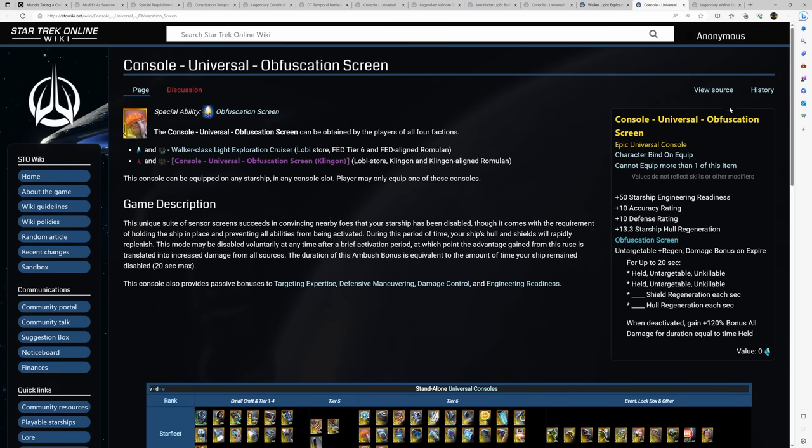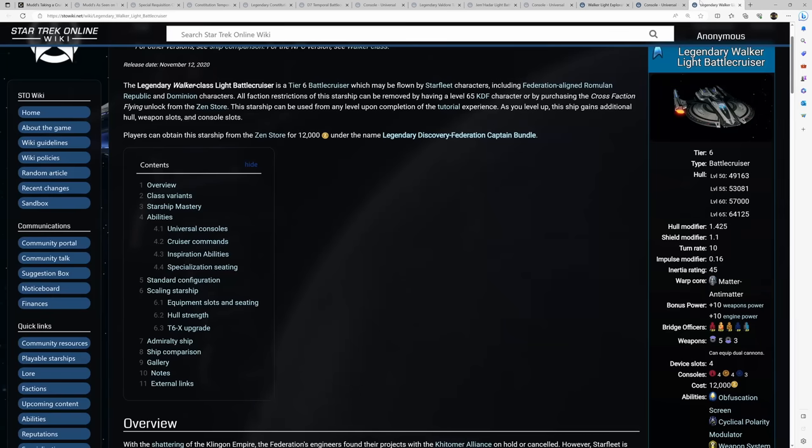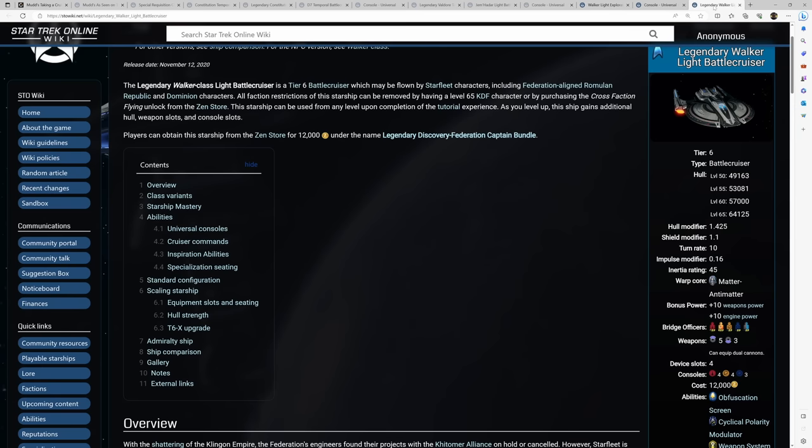It's not necessarily a meta console that everyone needs, but it does have some use cases. The issue is that there is a legendary version of the Walker that just walks all over it — the Legendary Walker available in the Legendary Discovery Federation Captain Bundle, which gets as cheap as 7,800 zen or $78 during the 35% bundle sales. That Legendary Walker has a significantly better bridge officer setup and comes with the same trait and console. So the Walker is just a very weak option for the SMUDs bundle and a ship you could very easily skip.